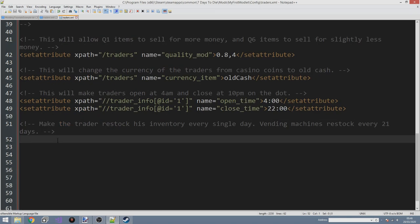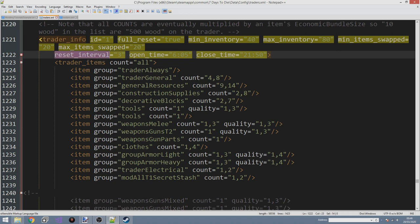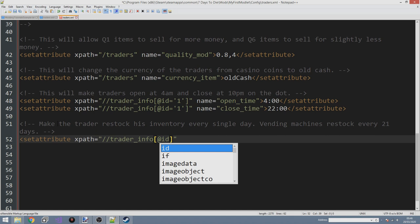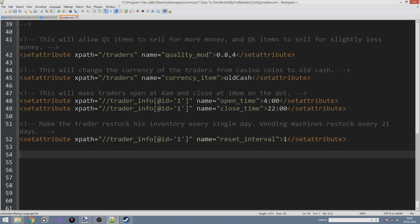Because we're changing the value of an attribute in the trader, we're going to change the reset_interval attribute in the trader_info element. To change an attribute we use the set attribute XPath. The XPath is going to be trader_info, then the one whose id equals one, and the name of the attribute we want to change is reset_interval. When we close out, the value we want to set it to is one — meaning he will restock every single day.